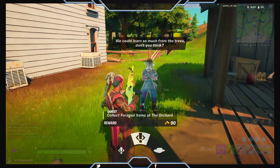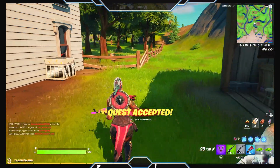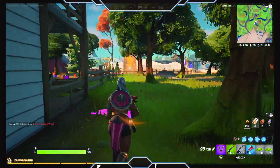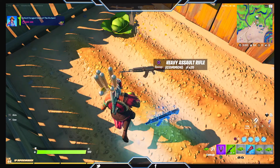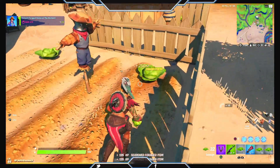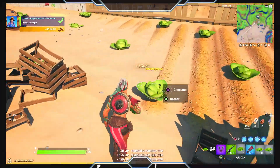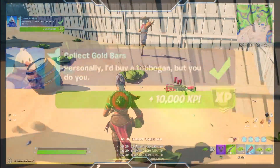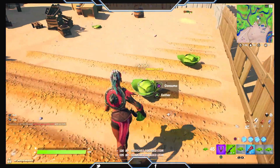After you're done harvesting the cabbage, if you come over to this bot, she'll give you a task to go harvest some more and you'll get some gold out of this one. It's really easy — it'll give you about 90 bars of gold. There you go, there's our 90 bars of gold, and as you can see I got another 10,000 XP because I've harvested a hundred bars of gold so far in this game.